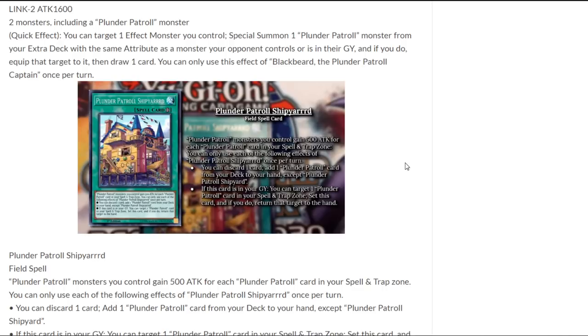Since the other cards all mentioned adding a spell or trap, here's maybe one of the good targets. This is Plunder Patrol Ship Yard — it actually has three R's. Plunder patrol monsters you control gain 500 attack for each plunder patrol card in your spell or trap zone. You can only use each of the following effects of Plunder Patrol Ship Yard once per turn. The first effect lets you discard one card to add one plunder patrol card from your deck to your hand, except for Plunder Patrol Ship Yard itself. If this card is in your graveyard, you can target one plunder patrol card in your spell and trap zone and set this card, then return that target to the hand. I don't really see a downside to that other effect, unless it's a trap card — then you'd have to reset it so you can activate it the following turn, but that might not be a bad thing depending on what the cards do.